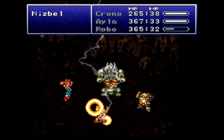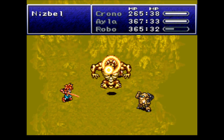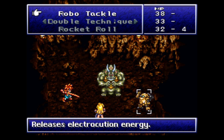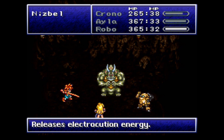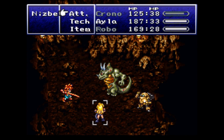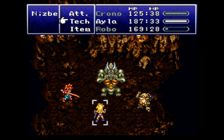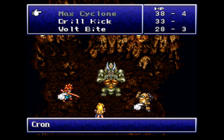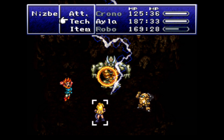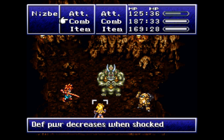Here's the deal with Nisbell though — after a while, like two or so rounds, he's going to release all of his stored-up electrical energy, dealing a huge amount of damage to the rest of your party. Yeah, it's like 200 damage — kind of ridiculous. I need to cast another Lightning on him to lower his defense, because as you saw, Robo went from dealing 300-something damage to dealing like 10 damage. So yeah, it kind of sucks.